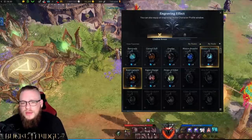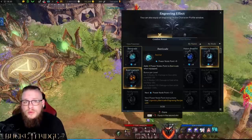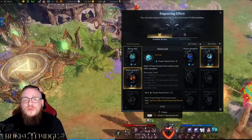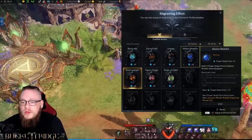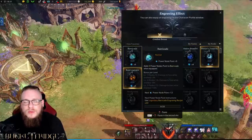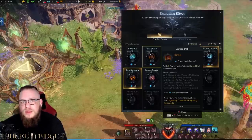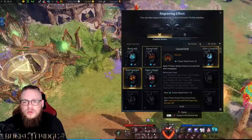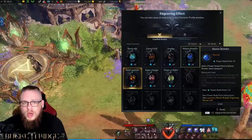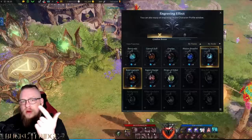As for your last non-class engraving, there's a bit of choice. I personally will be going Barricade — every time you use a purple ability you get a shield, and Barricade gives a 16% damage increase while you have a shield, which will be fairly frequently. Alternatively, you could go Master Brawler for more head-attack damage, though since you won't hit the head 100% of the time, Barricade might be a little better. You could even go Curse Doll for more damage — even though it has a drawback, you won't really feel the pain too much on Destroyer. So my three non-class engravings will be Grudge, Barricade, and Supercharge.